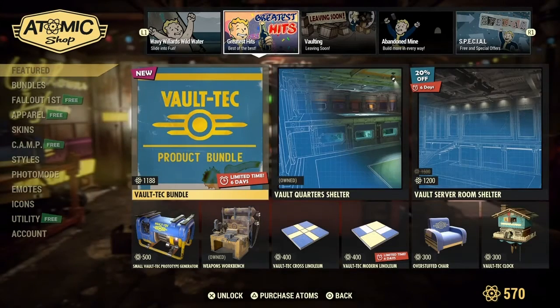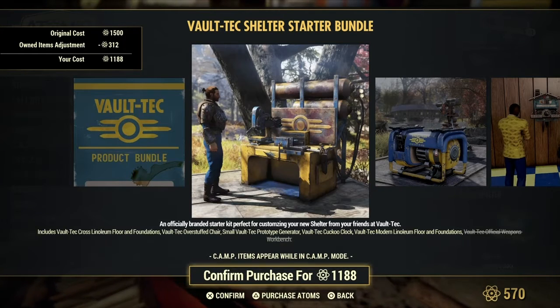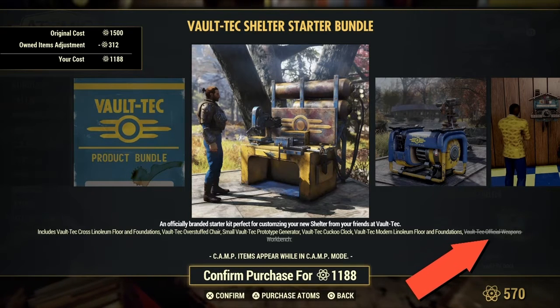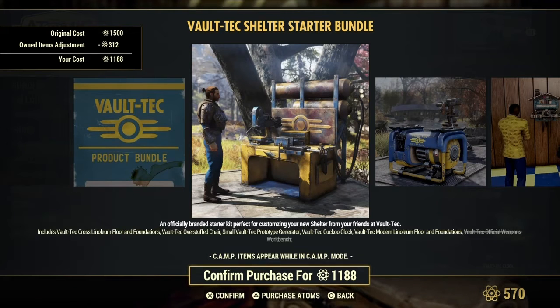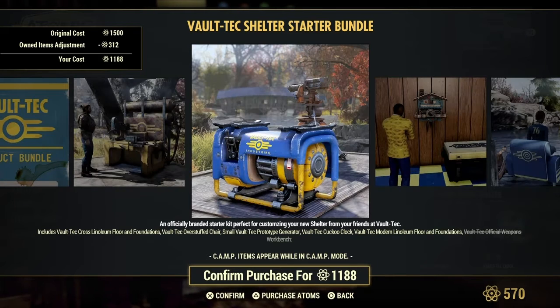Vault-Tec product bundle is back? Well, I say it's back — I might have missed it. Okay, this is the player icon. Now, I already have this, and if you could see right here, it says Vault-Tec official weapon workbench is marked out for me because it's telling me, look, you already got this. I love the Vault-Tec icon that I could hang up — put it in lights, that'd be awesome. That's cool.